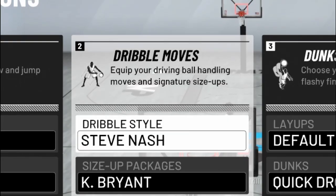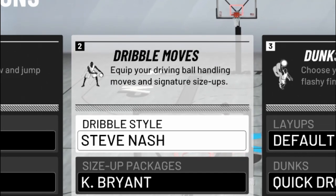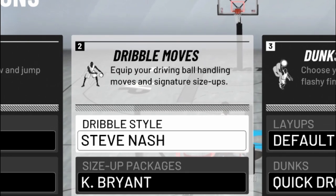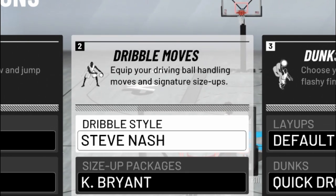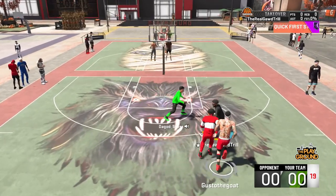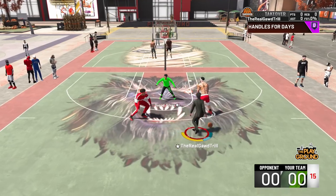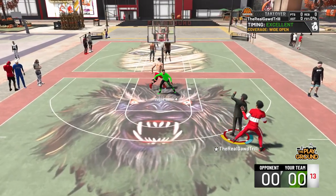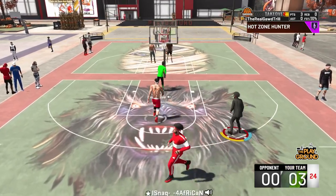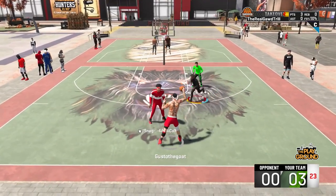What's good, y'all? Check this out. Ever since I changed my dribble style to Steve Nash, I feel like my player has been dribbling way better and smoother. I personally believe that it does make a slight difference when changing your dribble style. I use Kobe size up and Pro 3 moving hesitation, and I've been loving it.